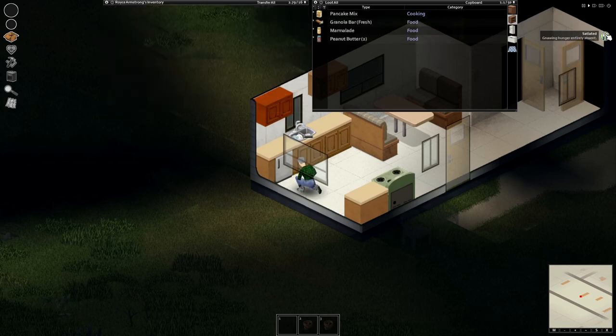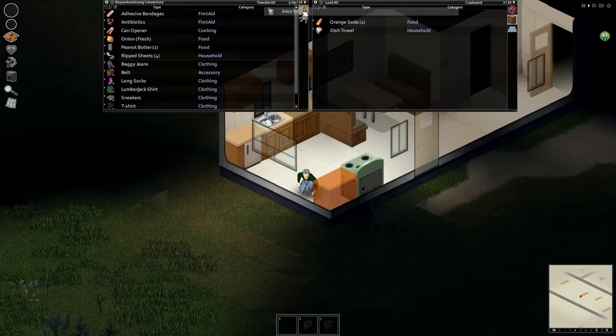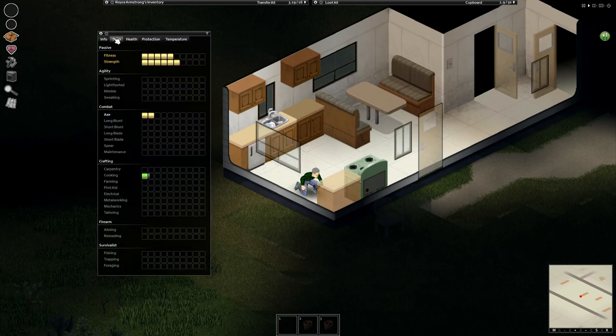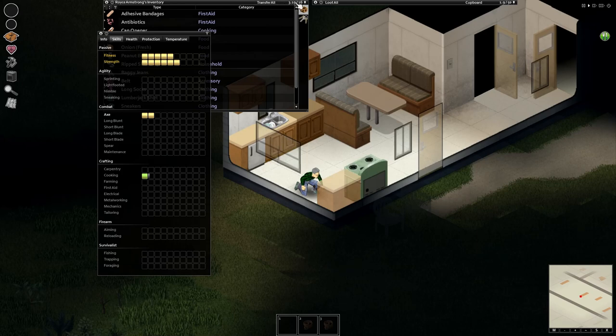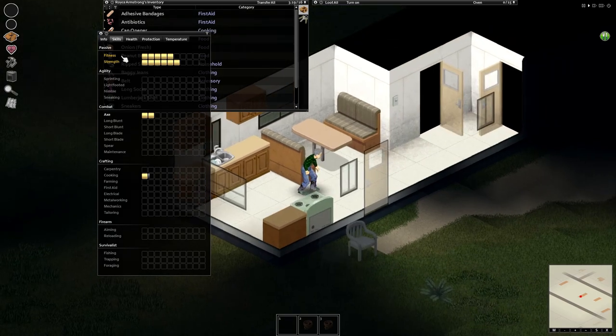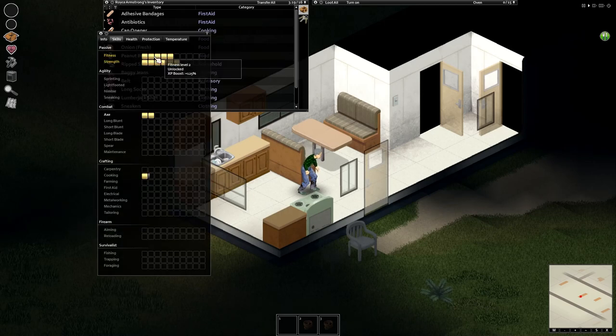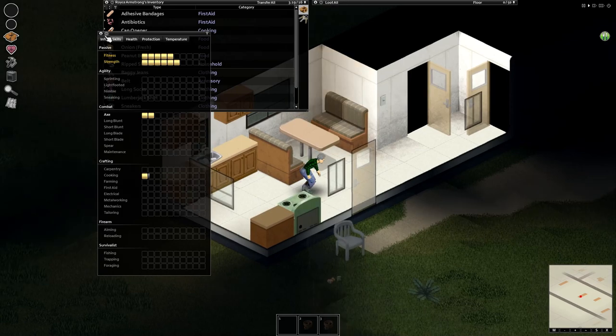When you eat, you're going to get moodlets — they basically tell you how your character is feeling. So he feels good eating and now he's full to bursting. You don't want to grab too much food. Eating helps your strength, which in turn helps your carry weight — so I can carry 16 pounds basically. Ideally I think you want to be a Lumberjack to start the game because they start off very strong with an extra point in axes. Axes are the easiest to find and the best melee weapon in the game.